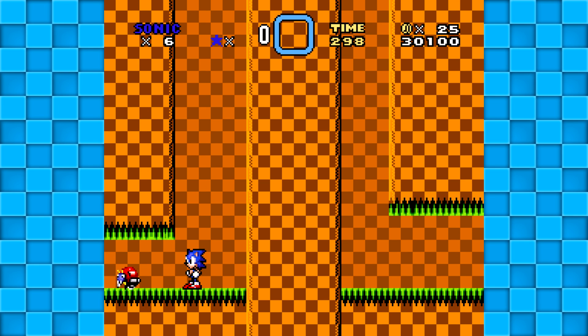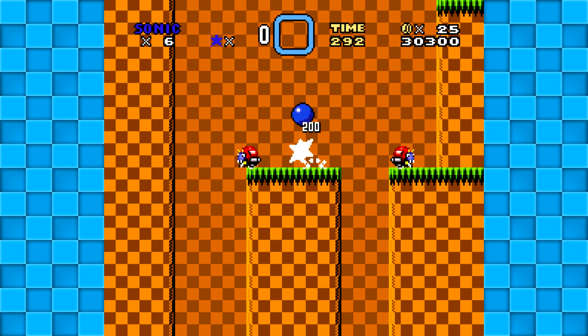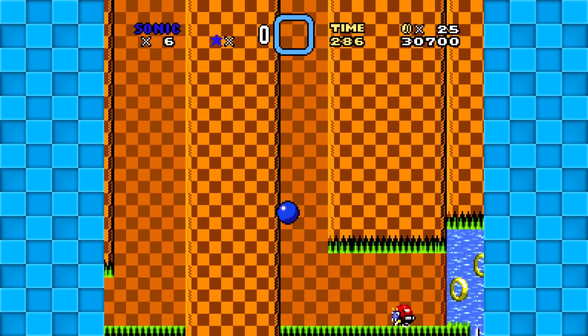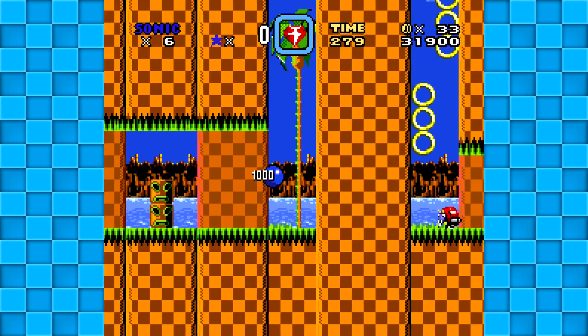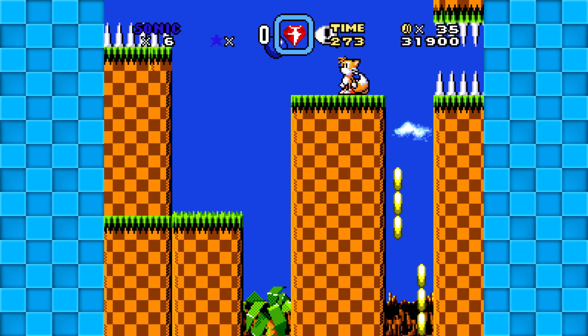Act 3! Here we go. That's the one thing I would comment on: Act 1 and Act 3 have both had enemies right in front of you when you start. If you don't have really quick reflexes and you have no mushroom or chaos emerald, you're gonna die. So that's not super awesome — you don't ever want to just kill someone with a noob trap like that.